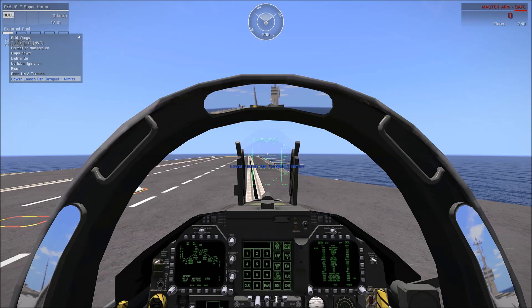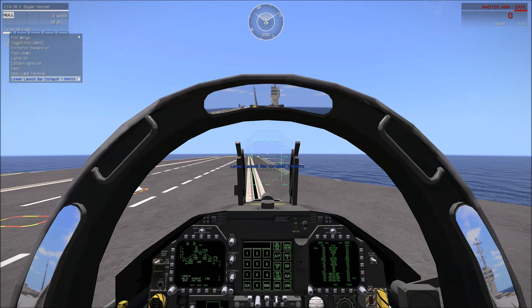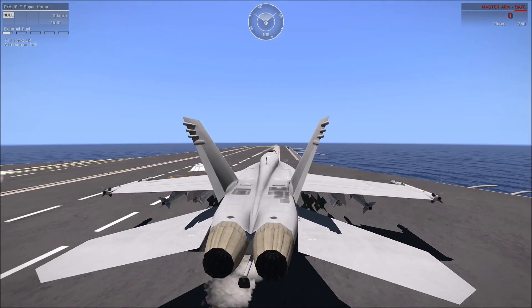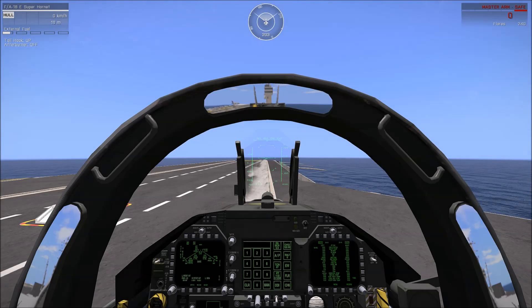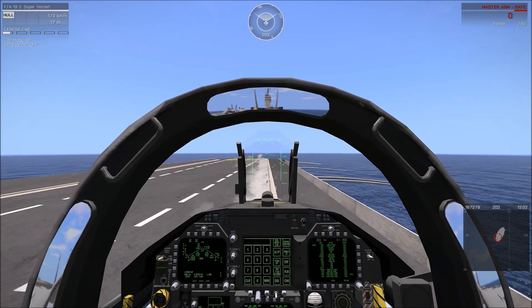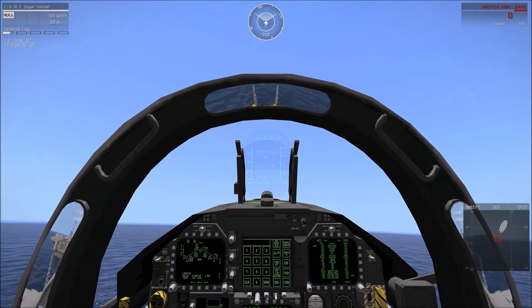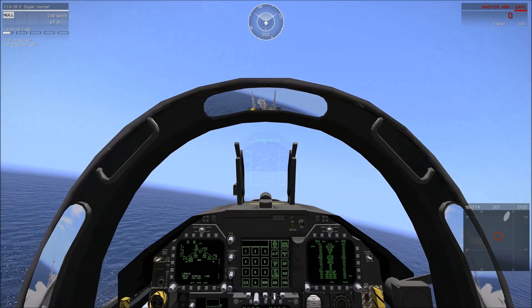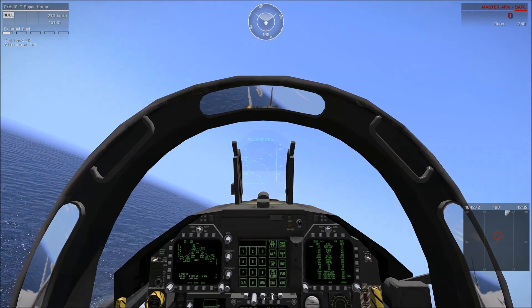So you see here one of the changes I did - I added the carrier's name that you give the object in the editor to the catapult. So here we are on catapult number one of the Nimitz. We activate the action like always, the jet blast deflector raises, smoke comes up. I increase the engine thrust a bit, I salute, and here we go taking off from the Nimitz.